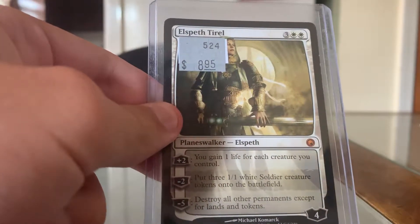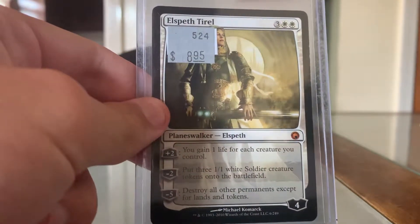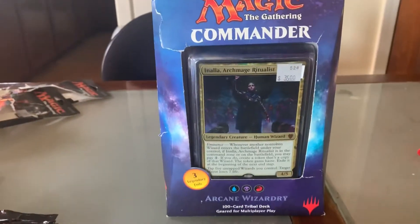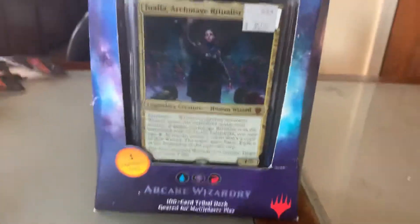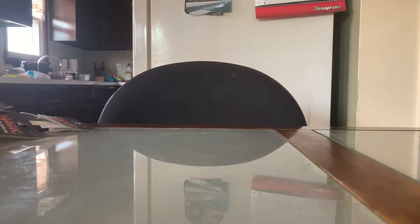They had Magic stuff and I picked up some older stuff. For example, this Elspeth Tirel — the price tag is on, just forget about it. It's around like an actual $12 card online, so I got it for cheap. Then I also picked up this Commander deck, Commander 2017. It's about $52 online. Honestly, it's really cool. Can't wait to play with it with friends.